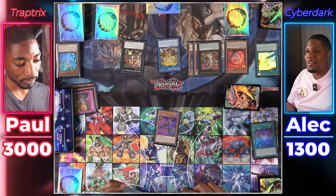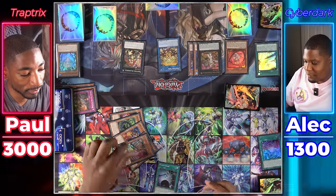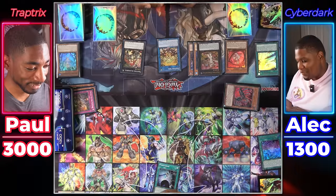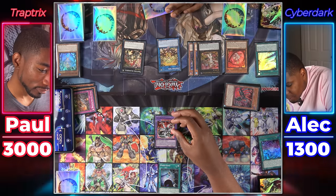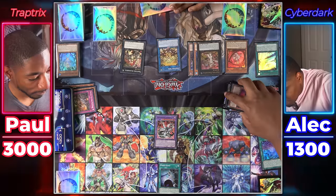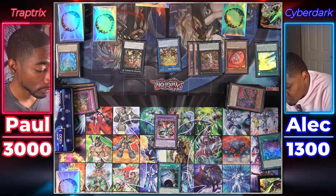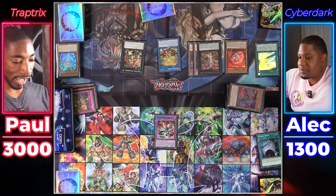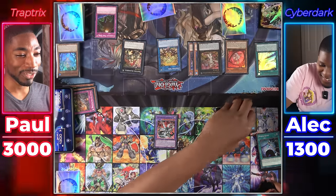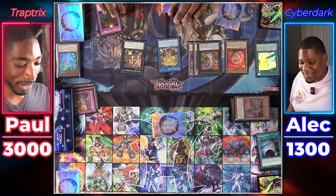Now I can use my graveyard for my Fusion Summon. I activate Power Bond! Banishing four Cyber Dragons — one, two, three, four — for Chimeratech Over Dragon. I send all other cards I control to the graveyard — luckily I have none. The original attack becomes equal to the number of Fusion Materials times 800 — that's 4,000. Because I used Power Bond, we double the original attack to 8,000. It can attack five times. I activate Flood Gate Trap Hole — good game. Wait, you have to end your turn so you take the Power Bond burn damage and lose.